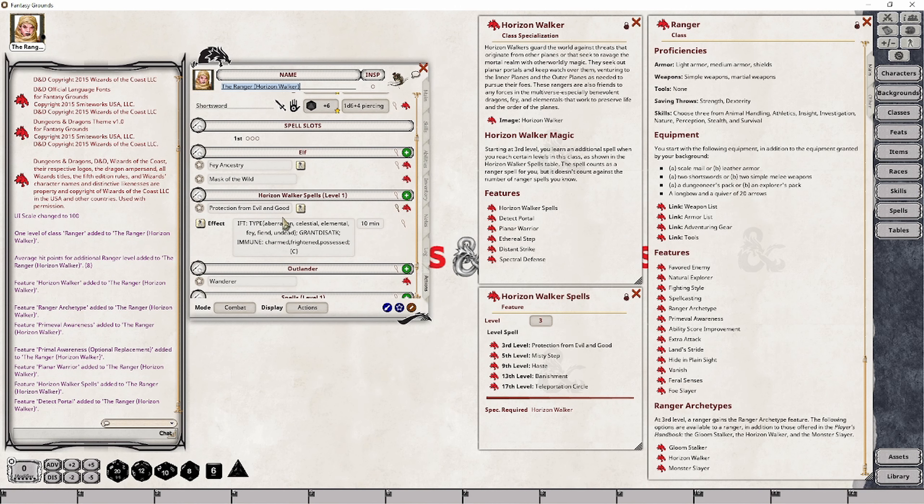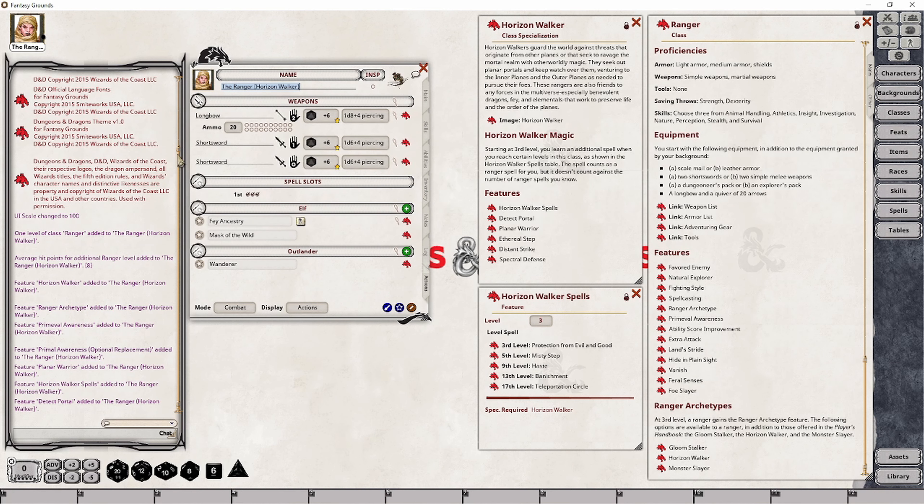The reason we also wanted this to be a spell group is so that when we burn through all of our spell slots, we want those spells to go away. That is the only time your Horizon Walker spells will be unavailable — when you no longer have any spell slots. And yes, you can use higher level spell slots to cast these lower level spells as well, if you choose to do so and the spell allows it.